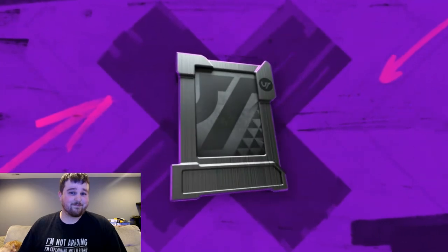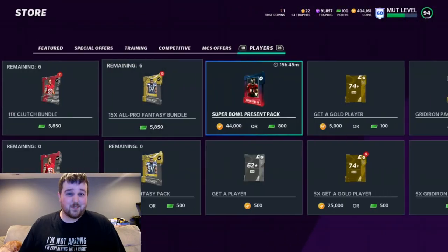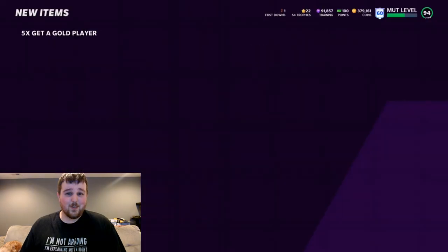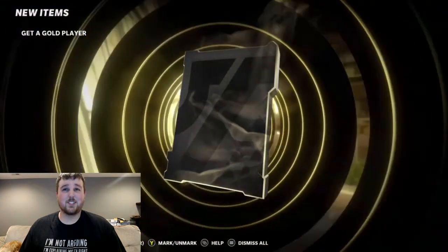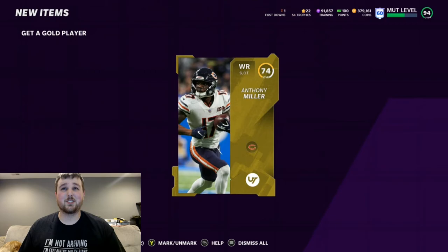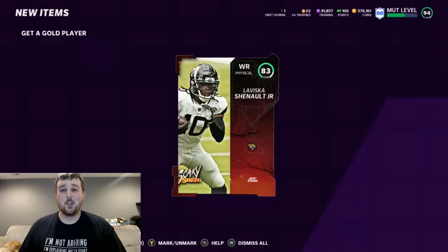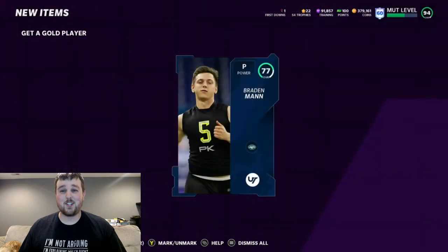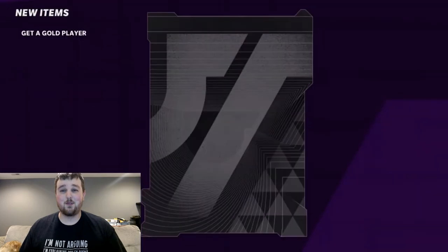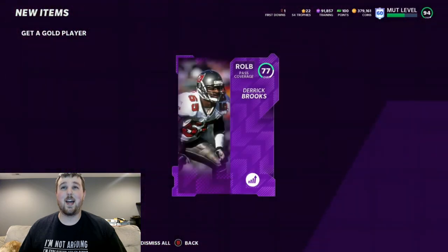Cam Jordan. Can we get like one big pull? One more decent pull. We're going to do five more and that's going to be it for today, boys. The energy level has been a little bit low — I'm a little under the weather, so I'm kind of stuck at home just resting. I was meant to pump out a video earlier today but I was knocked out. Getting it out to you guys a little bit later than expected, but you've got to do what you've got to do. And this should be our final Get-a-Gold pull — power up Derek Brooks.